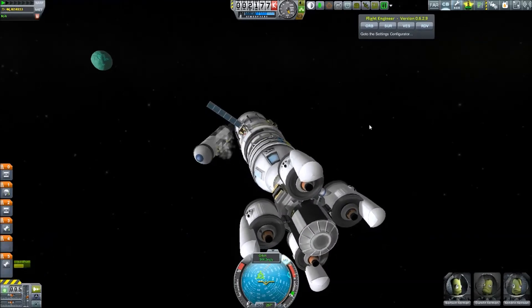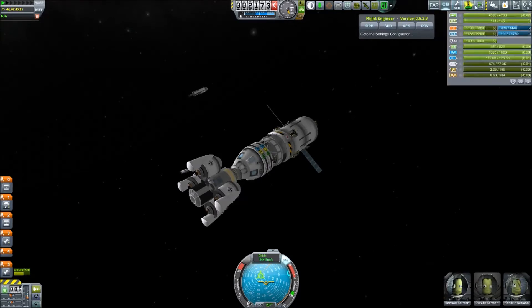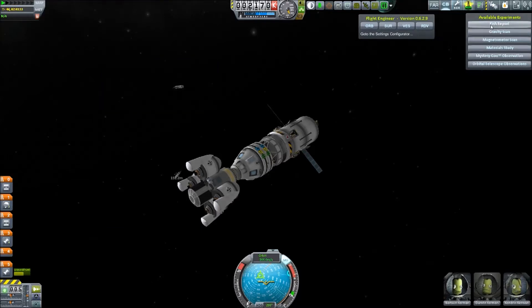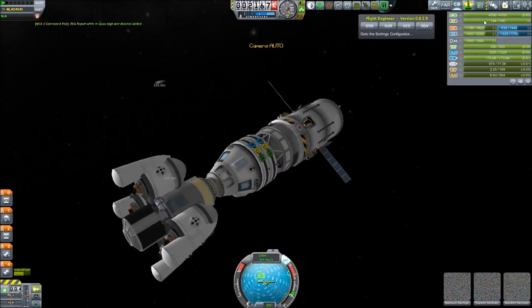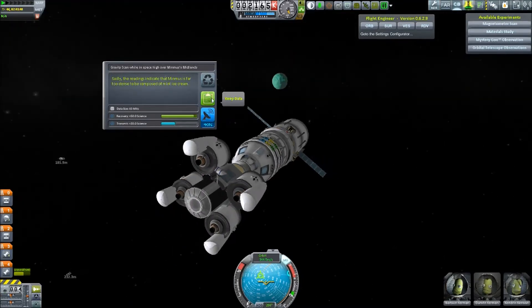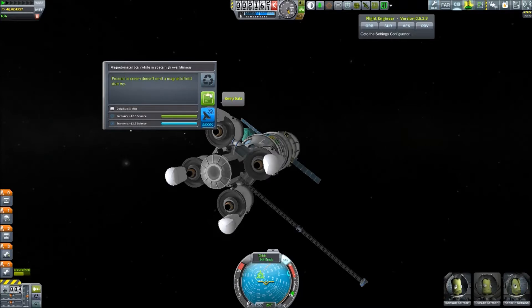Now it is time for some new science, and we'll jump back to unedited me. We are now over Minmus and we can do our first crew report. Note that your radio fails to transmit when set to the off position — a very acute observation. Let's do an EVA report: it looks so small and yet so delicious. Gravity scan: the readings indicate that Minmus is far too dense to be composed of mint ice cream. The magnetometer tells us that frozen ice cream doesn't emit a magnetic field.